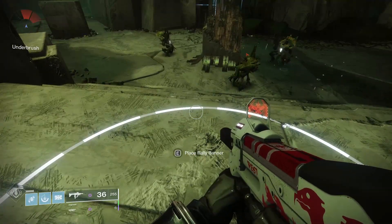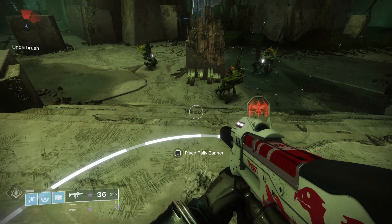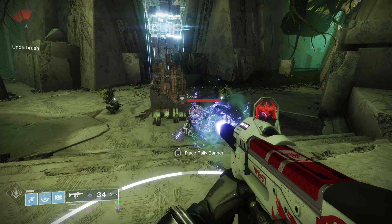The second encounter is really easy for this trick. Simply stand in the rally flag circle so you have the prompt, fire one shot into a goblin to start the encounter, and as soon as you've fired, hit the prompt to place a banner.